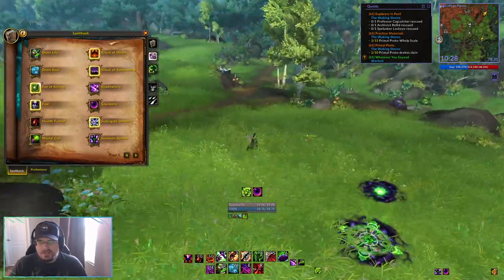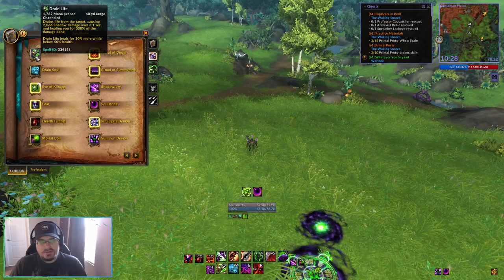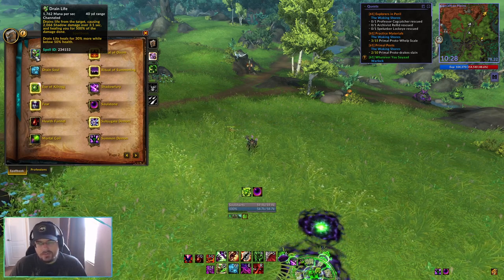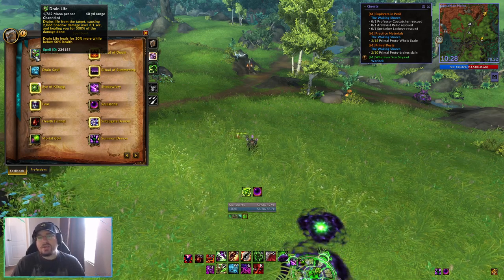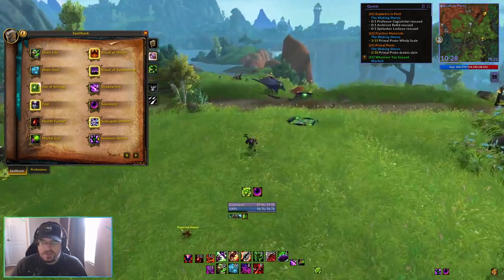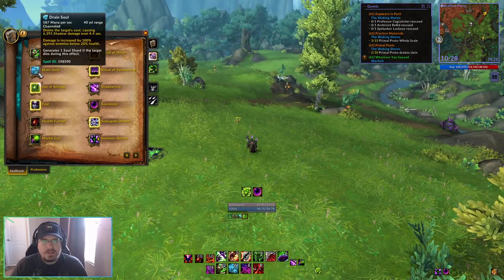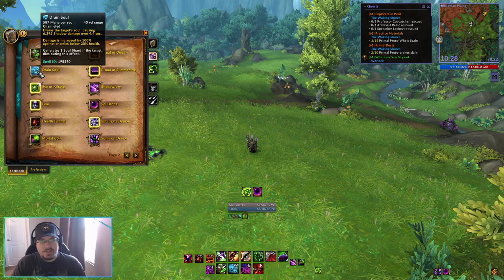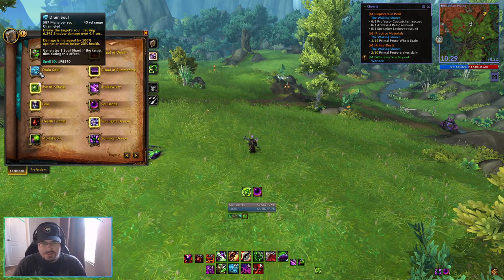Our next ability is Drain Life, which is going to be our main way to recover health after health stones. Drain Life is a channeled ability that deals shadow damage over around 3 seconds and heals us for 500% of the damage done. It also heals for 30% more if we're below 50% health. So when we get low, we just cast Drain Life and that gives us a significant portion of our health back. Drain Soul is Affliction-specific and does change based on what specialization we're playing, so we'll cover that when we talk about each specialization.